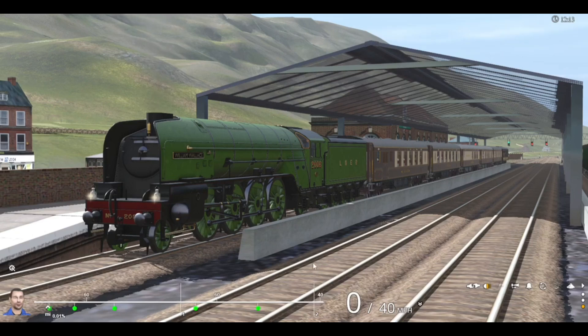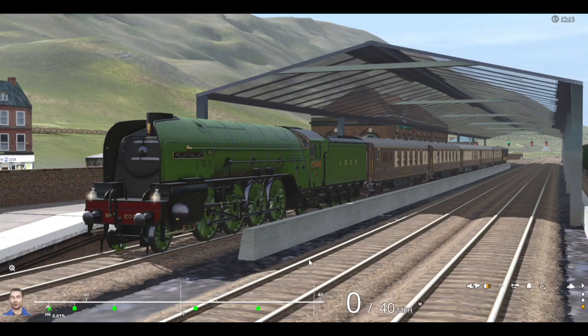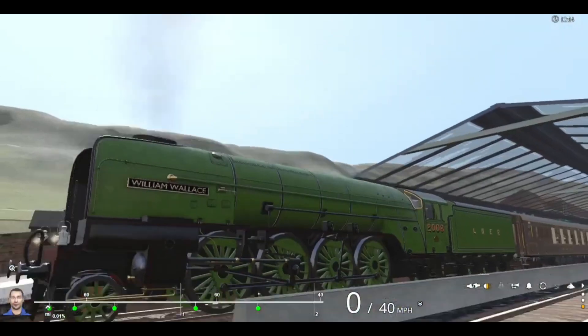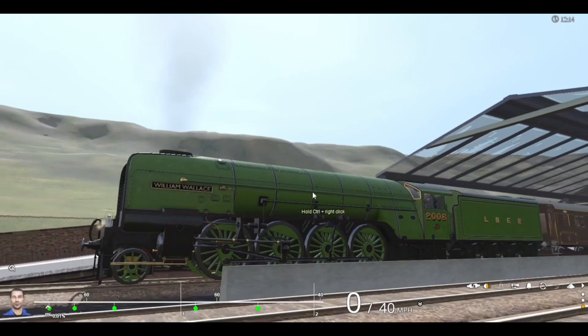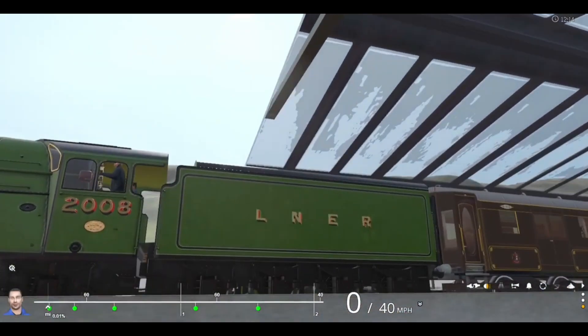Hello YouTube, Ludwig here and today we are back for another video of Trainset Driver 2. We're back on the Roadster Valley Railway, because we're here to test drive — let me just switch back the inside field — my very first reskin train on Trainset, the LNER P2. This LNER P2 is number 2008, the eighth P2, William Wallace. It's a fictional variant which exists in Railways of Roseworth.